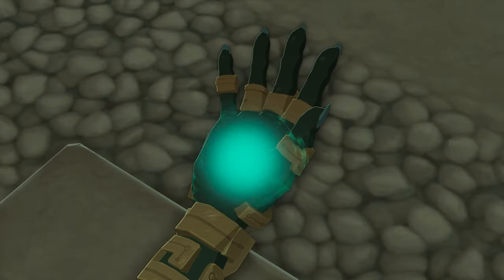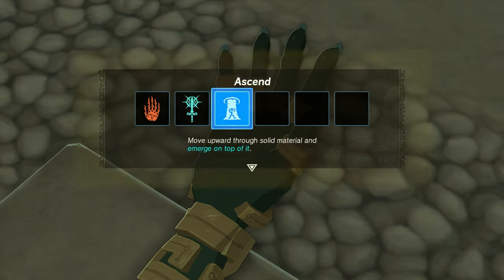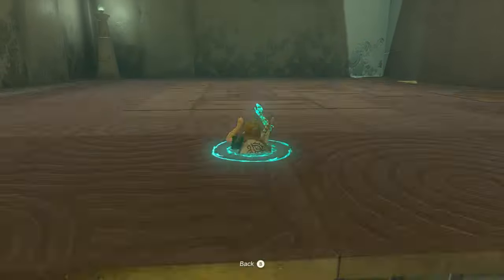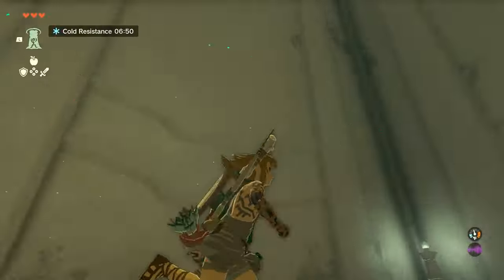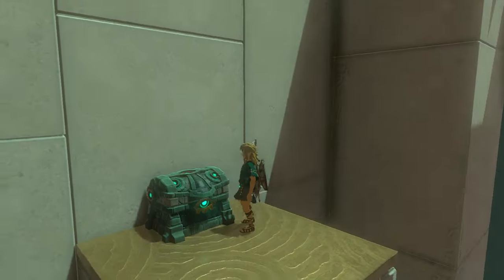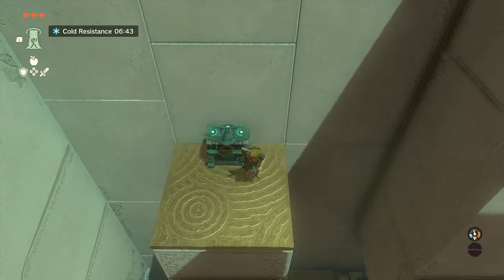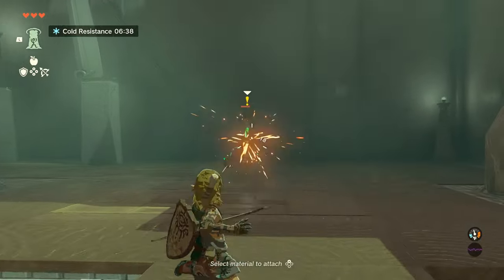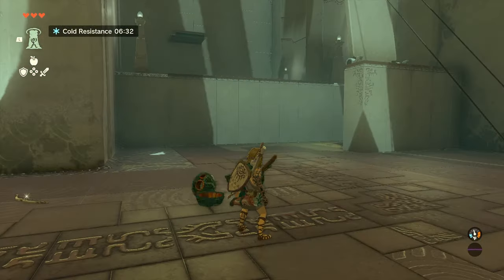This shrine is where you get the Ascend ability. This one allows you to travel through platforms and objects that are directly above you — it's pretty useful and used in a lot of ways in this game, but it does require some getting used to. As you might imagine, this shrine is all about using Ascend, so it's fairly easy. Just walk forward up to the low-hanging roofs in this shrine, and then use the Ascend ability to travel upwards.